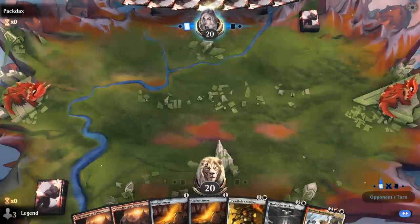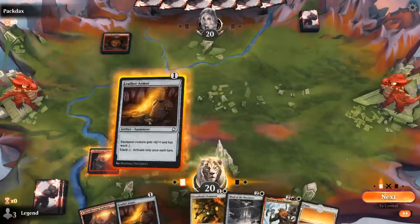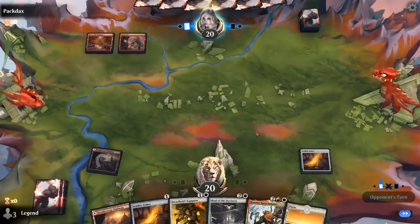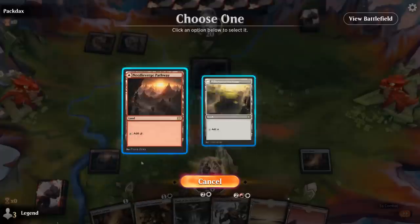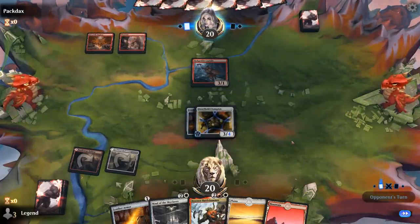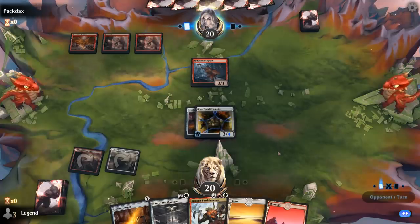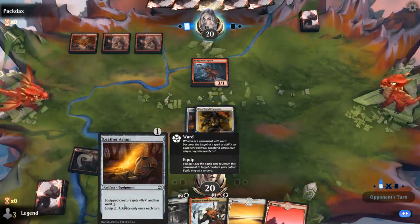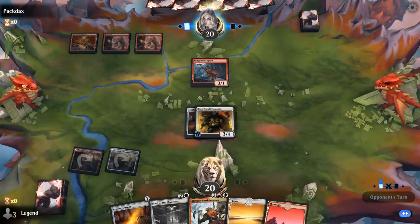We're on the draw with a fine hand — hoping to pick up two lands and then we're good to go. Opponent has a Den of the Bugbear, so it could be an aggressive red deck, maybe Goblins. We'll have a champion with a lot of toughness here in a second. The curve of Maul into Braenor is going to be quite powerful. The Leather Armor was kind of the missing puzzle piece to this deck — just makes the deck that much smoother, more difficult to interact with, and lets us curve out much better.